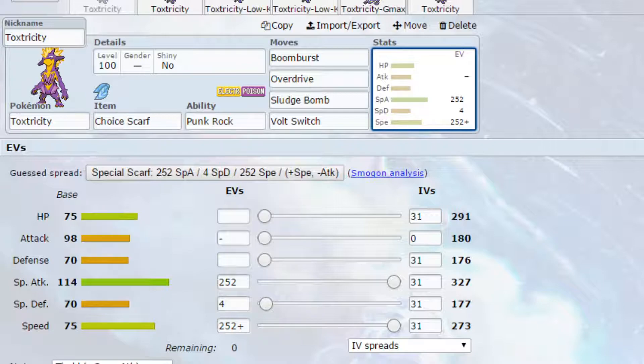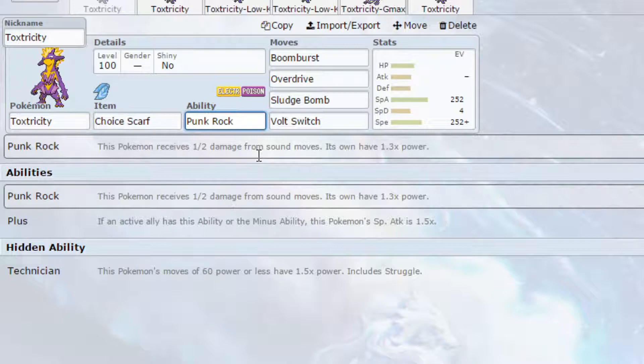Punkrock is the only ability that I'm going to be showcasing, because basically you receive half damage from sound moves and your own moves have 1.3 times power. Then you have Plus as an option, but unless you're running like a Minus Klinklang, I don't think it would work. And Technician, whilst it's a lovely ability, honestly a lot of Toxtricity's good moves come from sound-based moves. So Punkrock is always going to be your best option.